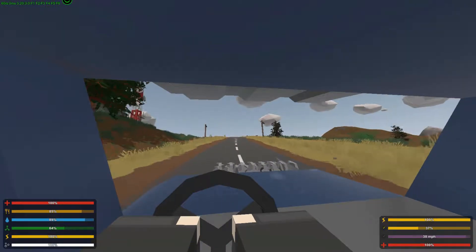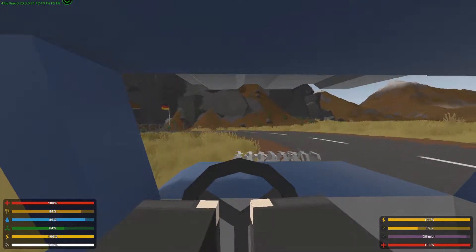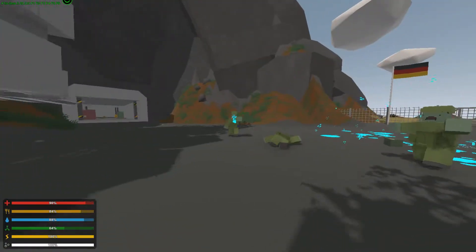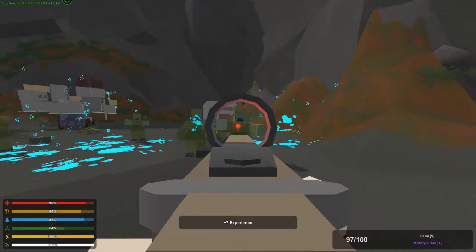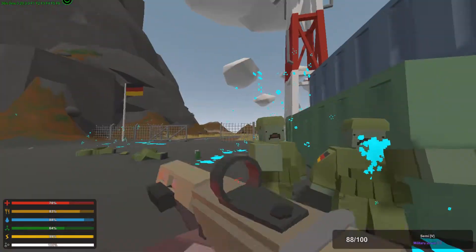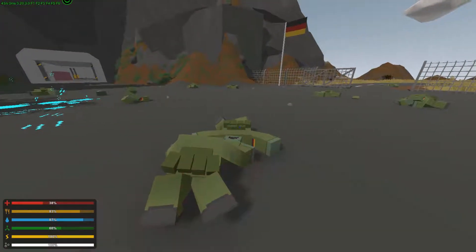I didn't know this when I went last time, but you can actually break down the gate with a vehicle — that's kind of how you get in. I've already fixed up the Ural, so let's do it. We take out this guy, we take those guys out, and now we start dispatching them. Oh good, everyone's going after the Ural — that would be bad. Why are you guys taking so many hits?